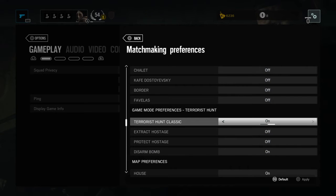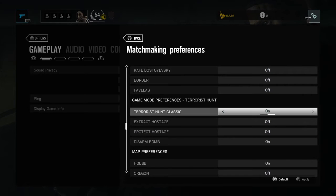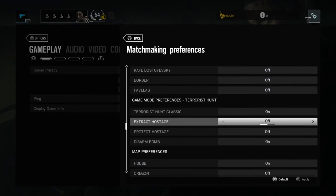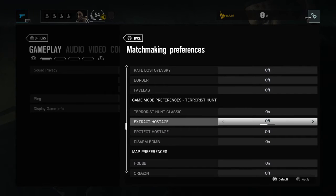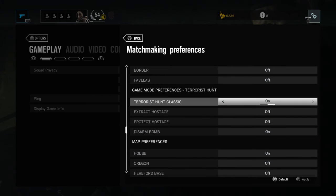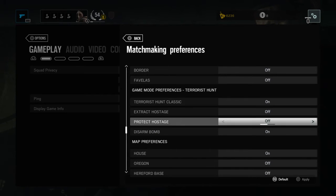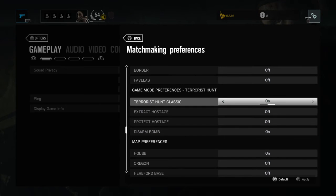If you want to pick any map, this only works if you're playing with your buddies on Squad Only, and all of your friends have to have the exact same settings as you — whatever Terrorist Hunt mode or map you want, tell them to match your settings exactly.